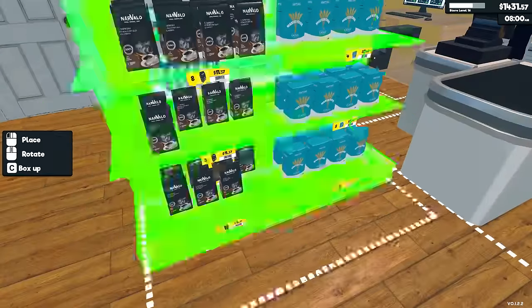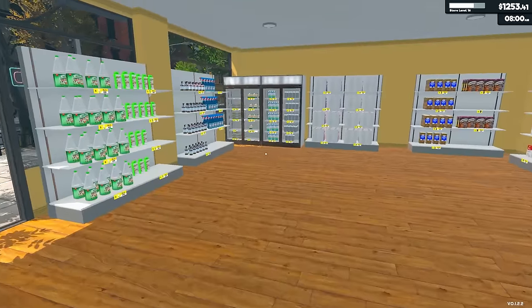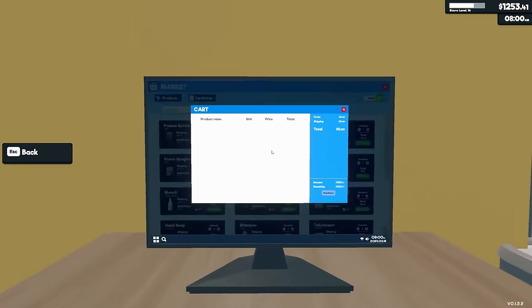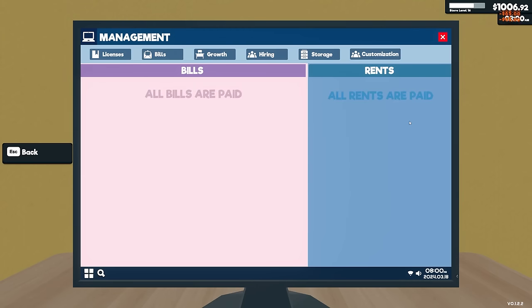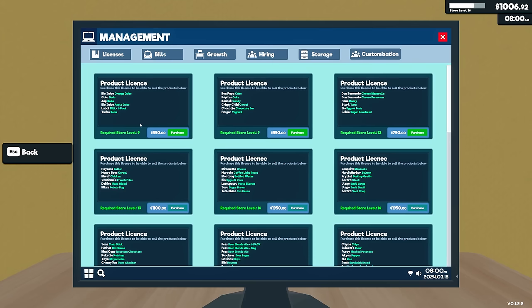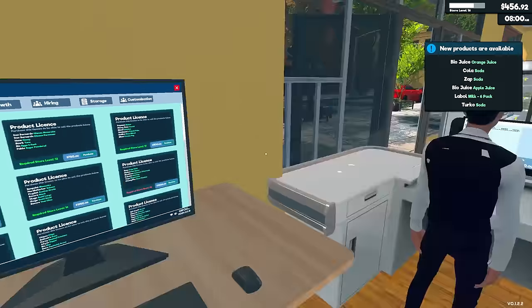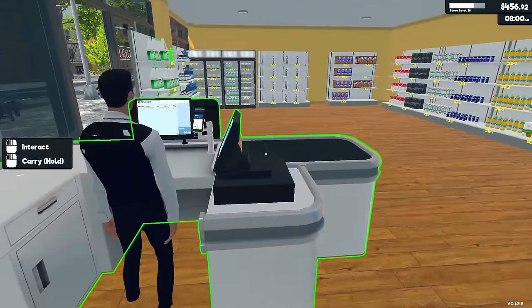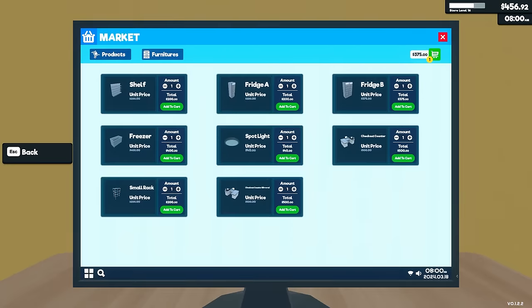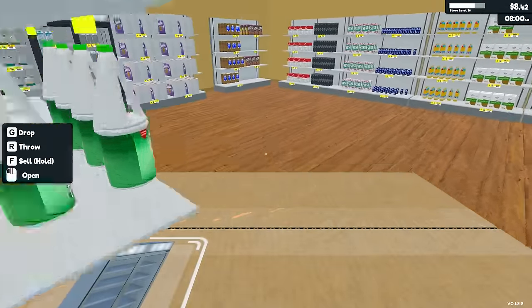Wait, what the hell is behind my shelving unit? It's locked — what is that? That door was not there when I originally placed the shelf. I wonder if we can actually move the stocking room over to the actual store — that's pretty cool. It's looking pretty good; we're not fully stocked, but it should be more than enough for today. What I want to do next is buy some more products. First I should pay my bills — not that they're expensive, but it's annoying that I have to pay these every day. We're down to $1,000.